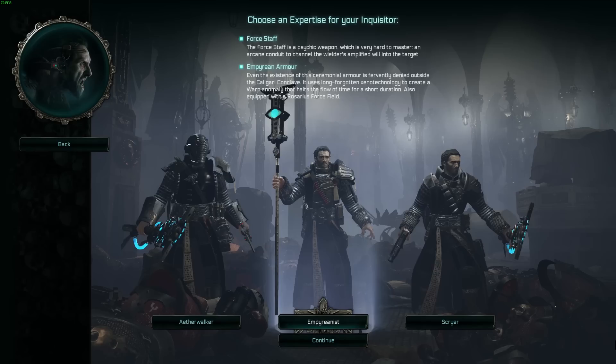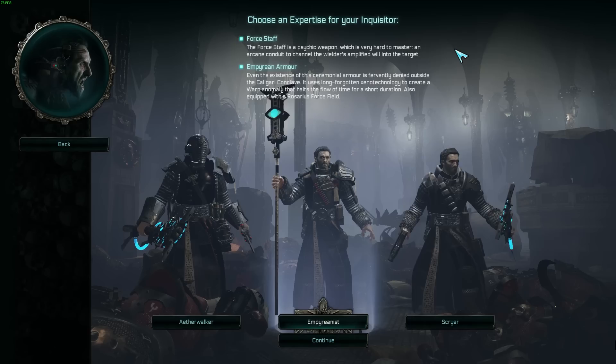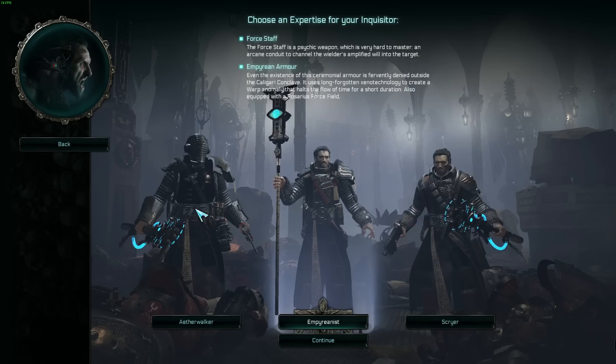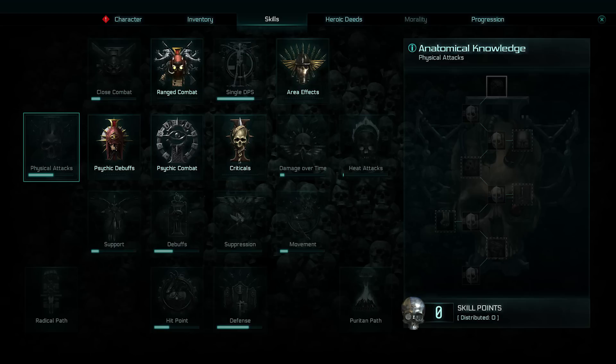The Empyreanist, on the other hand, is more of your conventional mage. They're meant a little bit more for using their force staff for psychic powers and abilities. I personally love the force staff — my main character uses a force staff in one hand and a sword and force rod in the other, because you can swap your kits out from the very start. The Empyreanist starts with ranged combat, psychic debuffs, psychic combat, and area effects.